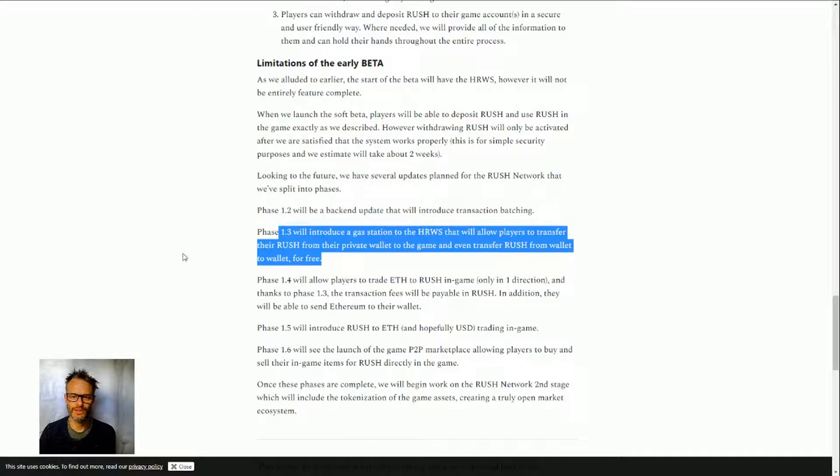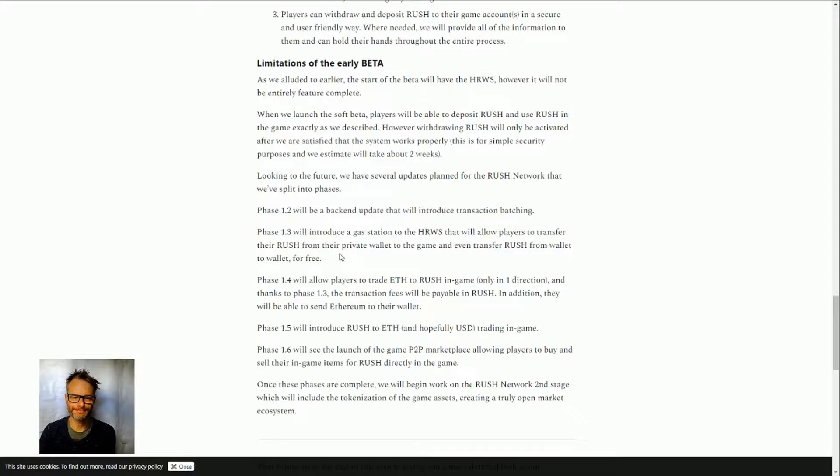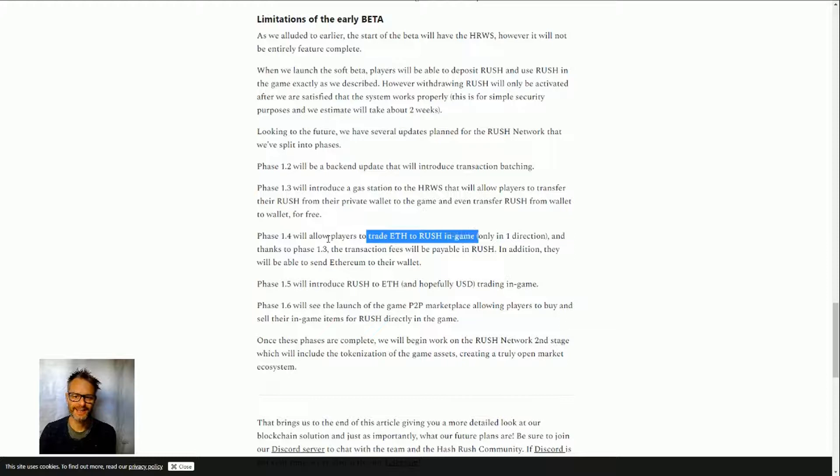There'll be a gas station allowing players to transfer Rush from their private wallet into the game for free. Players with ETH will be able to trade ETH for Rush in-game and pay fees in Rush. Phase 1.5 will allow the reverse — Rush to ETH. Phase 6, likely months away, will see a peer-to-peer marketplace where players can trade in-game items for Rush, with Rush becoming a fully open cryptocurrency over time.